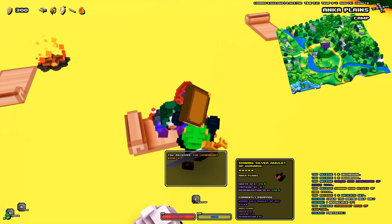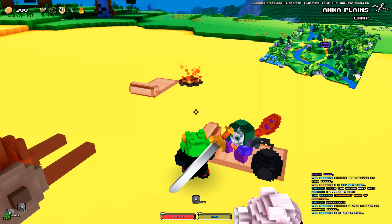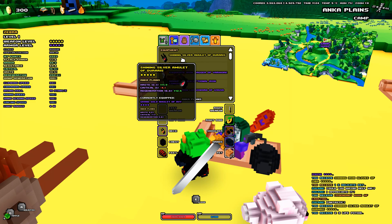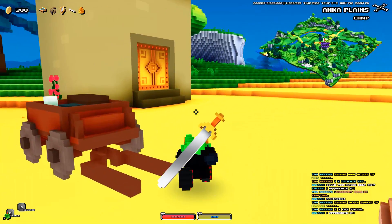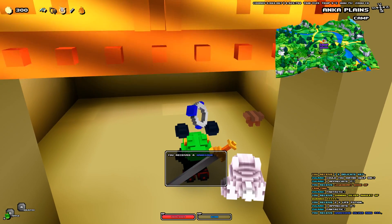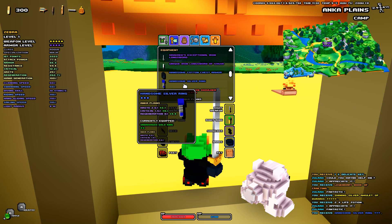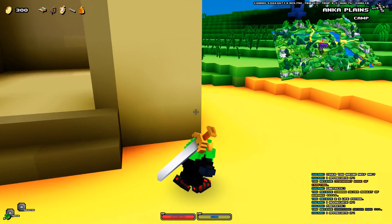I didn't know I could sleep — okay that's cool. We also get the shining silver amulet of Doraris, which might be our best amulet yet. You received the legendary book of crafting — you can now craft legendary equipment in the Anka Plains. The amulet adds 11.9 haste but mine is 4.1% critical and 12.5 regeneration — I think that might be worth it so I'm going to equip that. What is this on the floor? It's like a ball and chain. Inside the chest — Divine Harp! Oh that's so cool. It is the handsome silver ring. It's actually better than my current ring — it added 2.1 haste, 0.1 critical, 4.4 regeneration. And he's walking around now — isn't that fantastic?